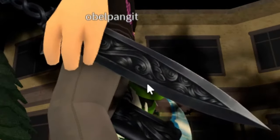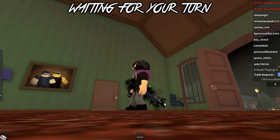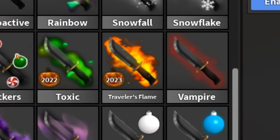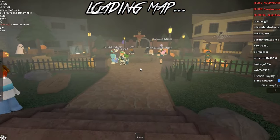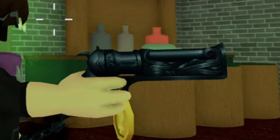The design on the blade kind of reminds me of the design on Corrupt — I think it looks insane. One of the things I really want to check out is whether the kill effect has a death effect. I know the new Traveler's Flame has a death effect, but if this has one too, that's two death effects in one event and that's crazy.